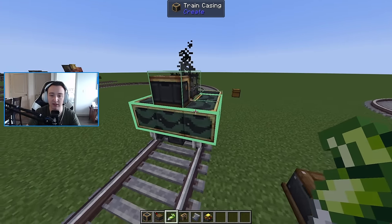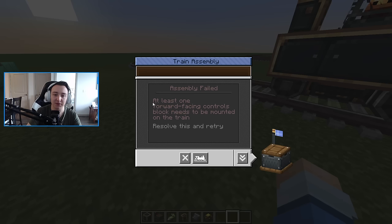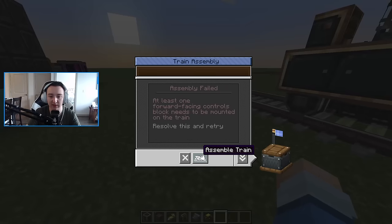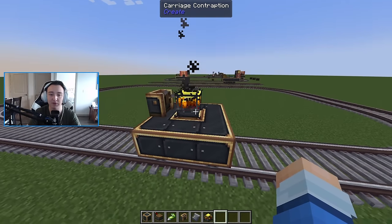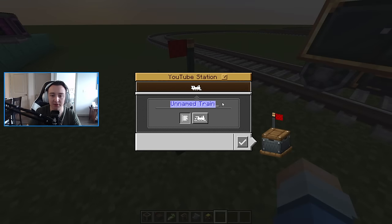Right click on the train station and click 'Assemble Train'. If you get an error saying you need at least one forward-facing controls block mounted, connect it and try again. You know it's completed when it gives no errors, a red flag appears, and you cannot select any blocks on the train. If using a blaze burner, your blaze will light up automatically — no separate power source needed. You can also name your train inside the train station.